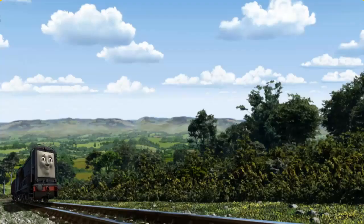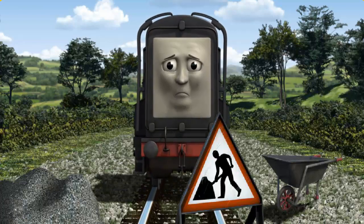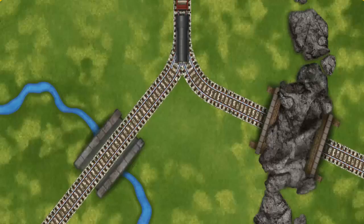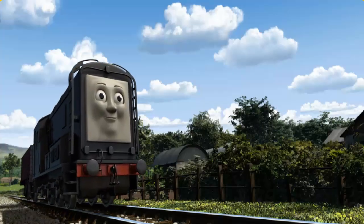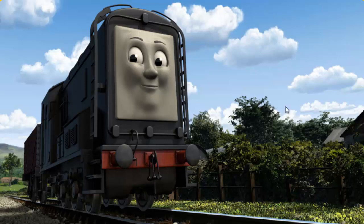Diesel went through the countryside. Suddenly, Diesel had to stop. Because of track repairs, he would have to go another way. Show Diesel the track that goes through the rocks. Let's go! Diesel arrived proudly at Farmer Trotter's farm. With your help, he was a really useful engine. Play again.